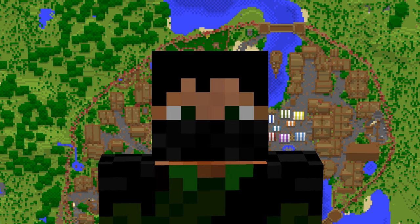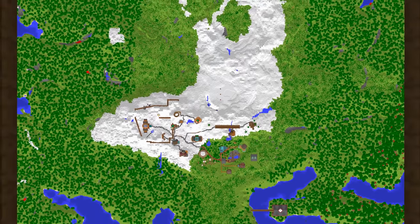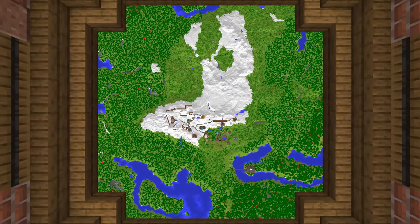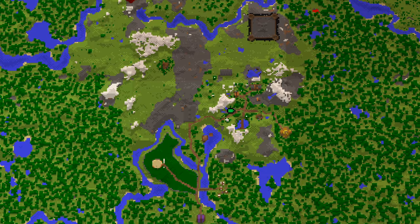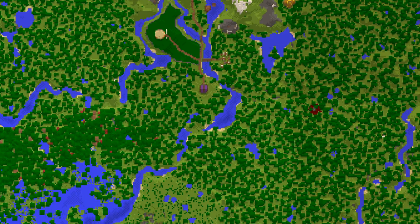One thing that I build in every single one of my worlds is a map room. I lay out a big area with item frames and use tons of empty maps to construct a huge single map of my world that I can update as I build more. If you take anything away from this video, let it be this idea. Maps are an amazing and really underused feature of this game.